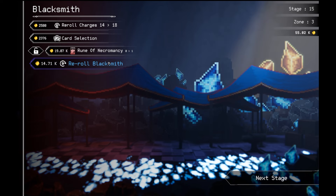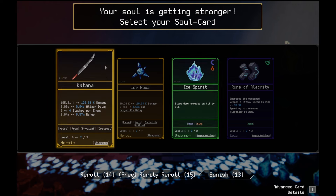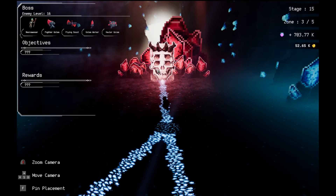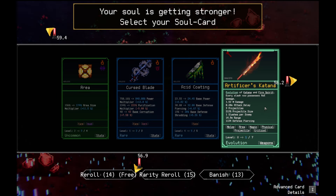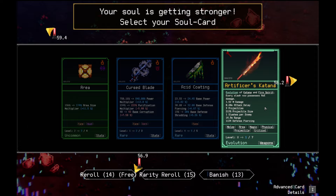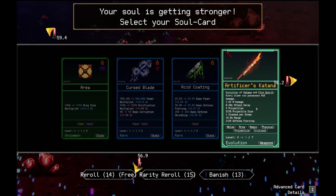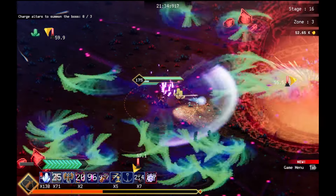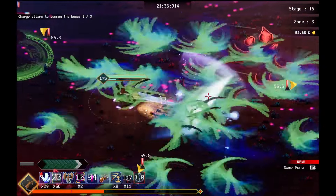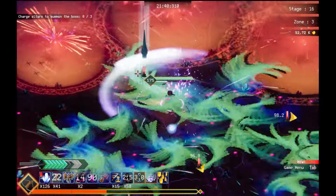I can also summon adds myself now. Let's max out Katana. Alright. Let's kill the boss now. This is an easy boss though. Wow. Evolution of Katana and Faust — but every slash now possesses AOE damage. That's a cool icon too. I'm not going to lie. Yo, look at that. I want to see the magic synergy, but I don't know what I'm missing for it.